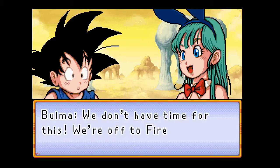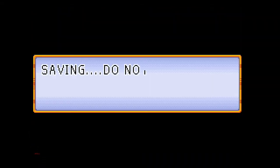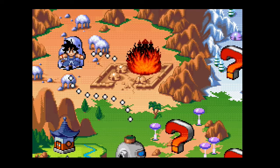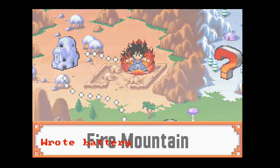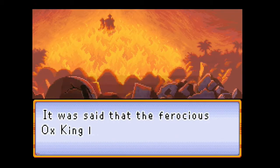Bulma in a Bunny Suit — for no reason. And then Oolong. Also, this next level doesn't serve much of a purpose. Even in the show it didn't really serve much of a purpose.